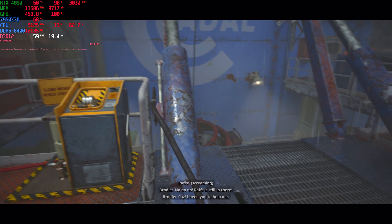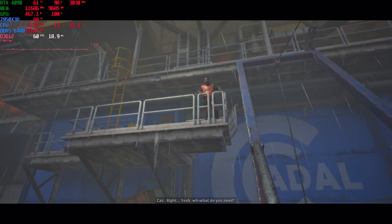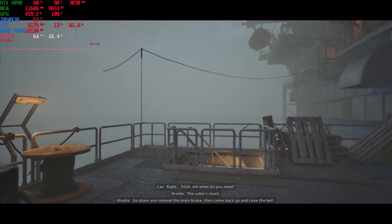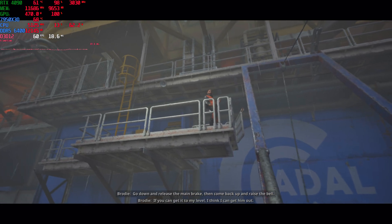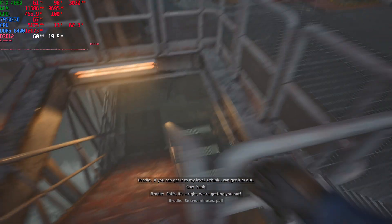Caz! I need you to help me! Right, what do you need? The cable's stuck. Go down and release the main brake, then come back up and raise the bell. If you can get it to my level, I think I can get him out. Alright, let's go fix this cable. It's alright, we're getting you out. We'll be two minutes, pal.